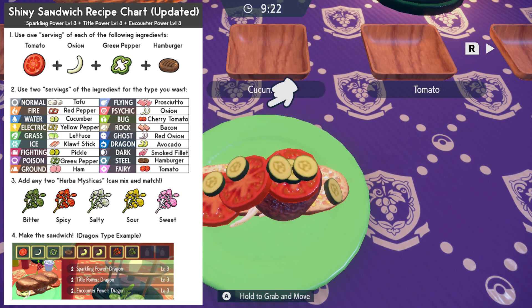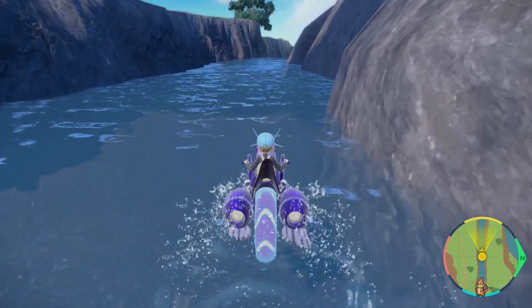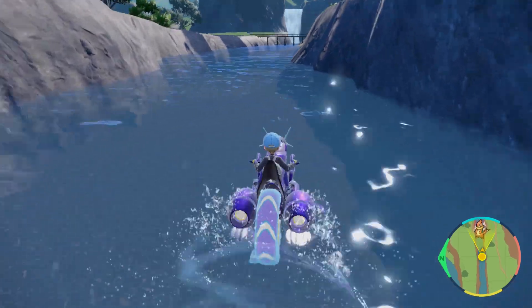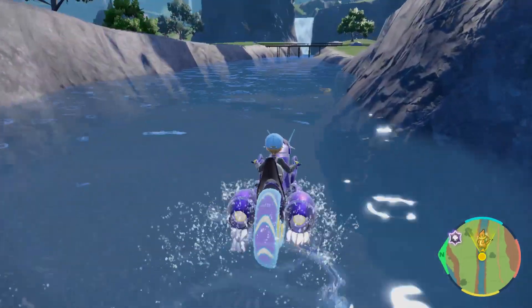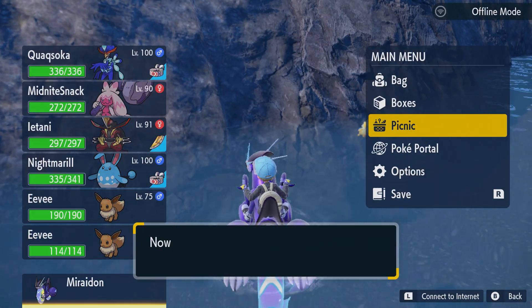It still requires some grinding with the five-star raids, but this is the way to go. And of course, this stacks with your Shiny Charm. If you've completed the Pokédex, it stacks with the 30 to 60 Pokemon you kill during a mass outbreak. You can get your odds down to 1 in 512 using this method, which is absolutely crazy.